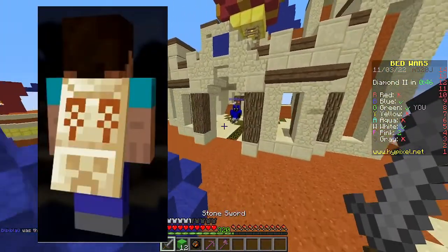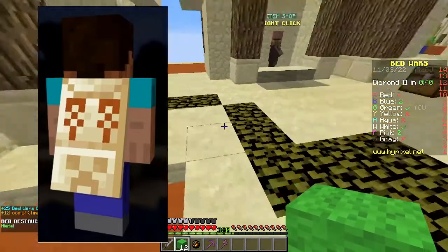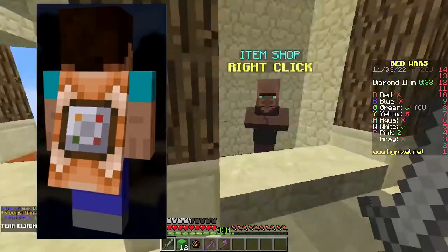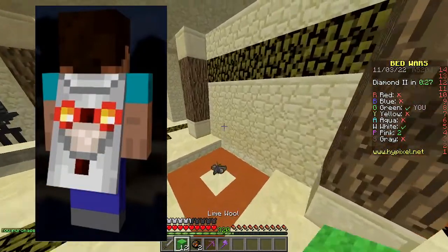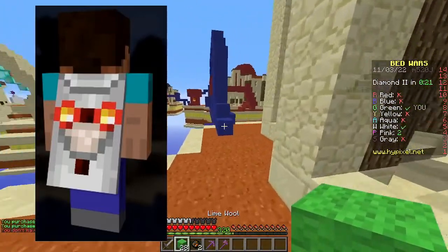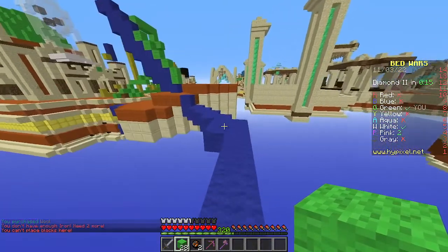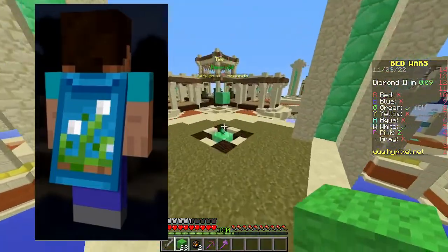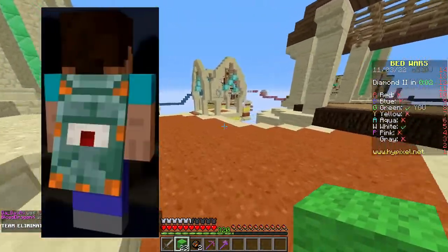Release 1.3 was a version that added new structure generation including the desert pyramid, which is represented here. 1.4 added command blocks — a revolutionary item which broadened the possibilities of Minecraft creation further than ever before — so it makes sense that it features on this cape. 1.5, aka the Redstone Update, added all sorts of redstone components and mechanics; this cape has a comparator on it and is probably one of my favorites of the bunch. Release 1.6 has a hay bale texture as this is the update that added horses. 1.7 was the update that changed the world, adding all sorts of things including new plants, although to me this one looks almost like an underwater area with kelp. 1.8 added the ocean monument, which included the guardian represented on the cape.